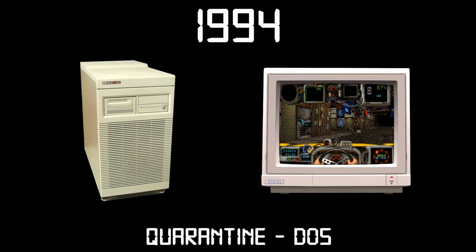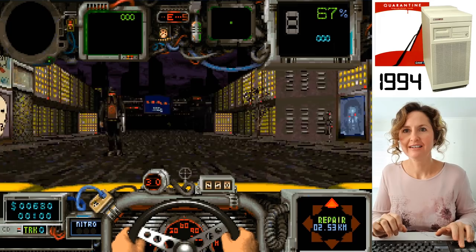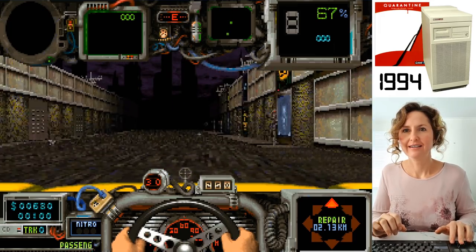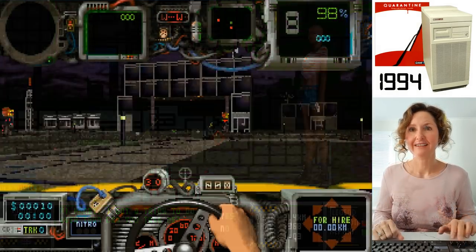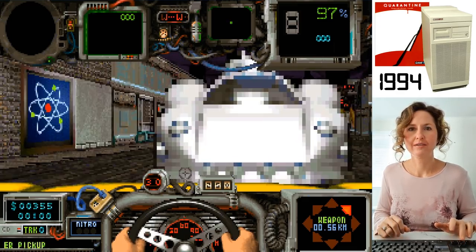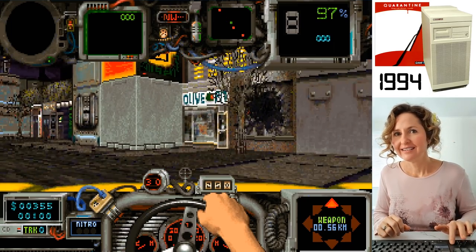Last time on Diana Games Through Time, we looked at Quarantine for MS-DOS. This game had Diana driving around as a cab driver in the mid-21st century. The city she had to navigate was riddled with crime and non-stop murder. While the sense of speed and high frame rate was great, the 3D still felt quite primitive. The next game we play will add full motion video to the mix, so let's see how it goes.